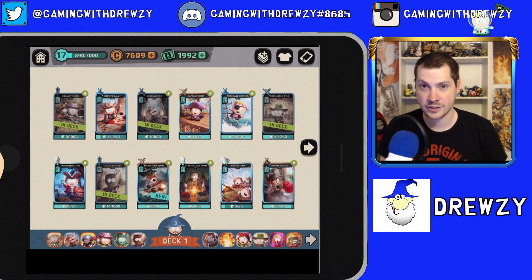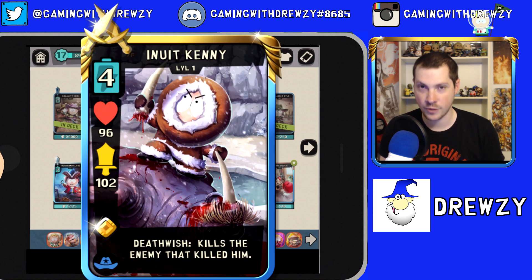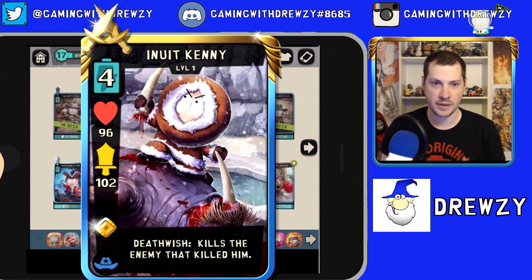The first card is Inuit Kenny — one of three legendaries I don't have yet. Inuit Kenny is a four-energy cost card in the adventure theme. He has a death wish that kills the enemy that killed him, which is really nice as a counter. For example, Man Bear Pig — a seven-energy card — killing Inuit Kenny would remove that huge tank from the arena.